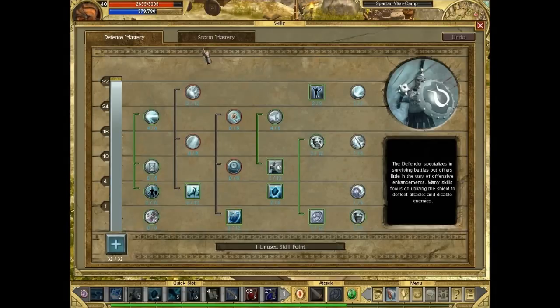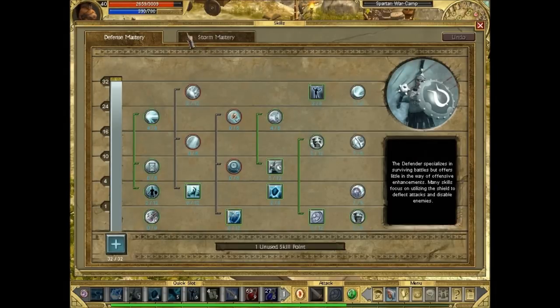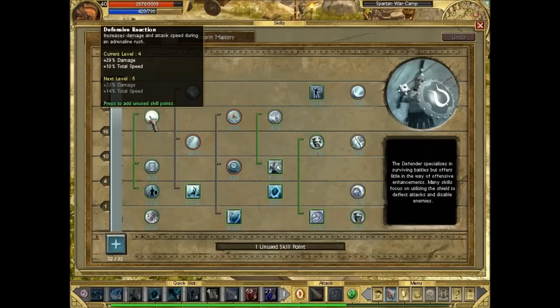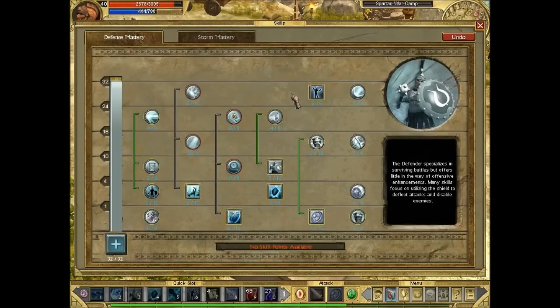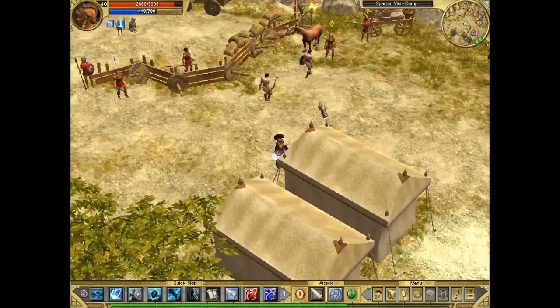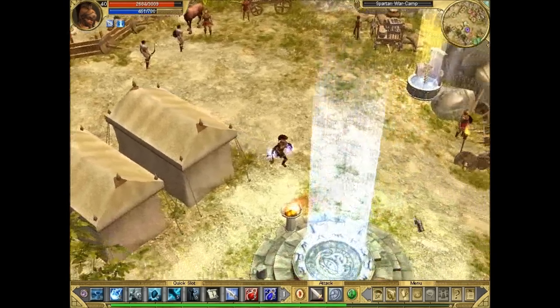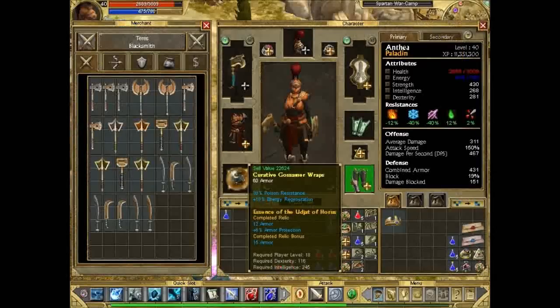It's a bit difficult when you've got just one skill point because you want to spend it on something very useful. We already maxed out all the shield passives. There isn't much worth putting one point in Storm right now. The Adrenaline Tree is good - see Resilience. If you put one point in that, we'd get an extra bonus. We've got 38% recharge on Adrenaline so it's going to trigger more frequently, and that means our defensive reaction buff triggers more frequently as well.